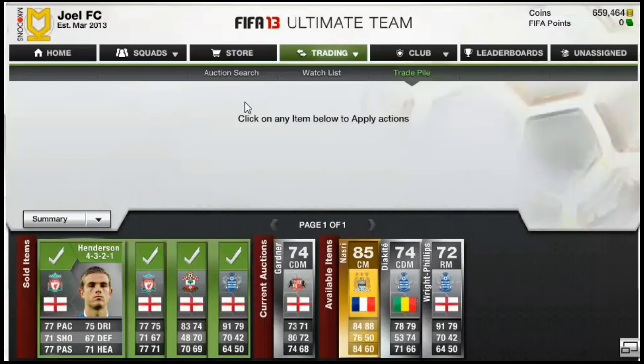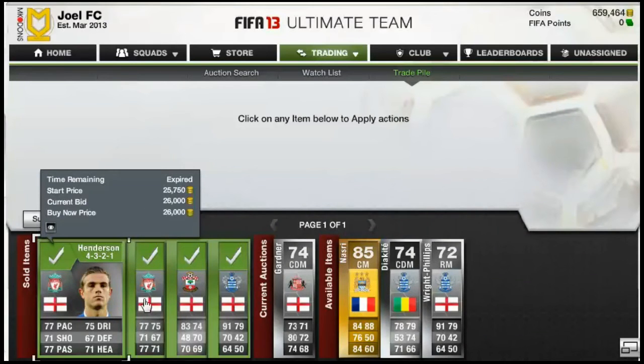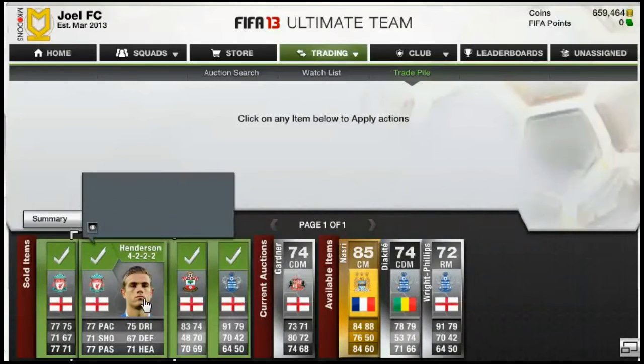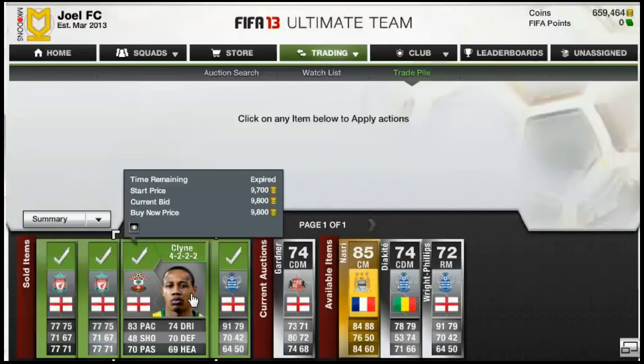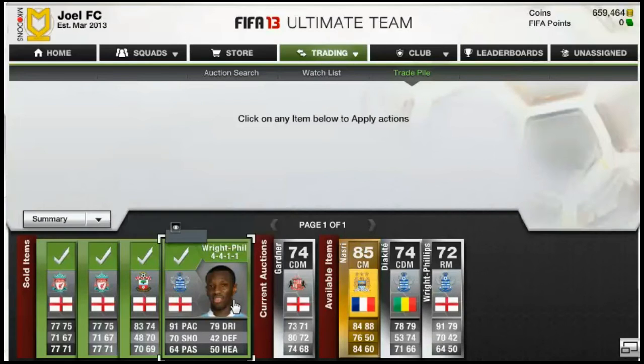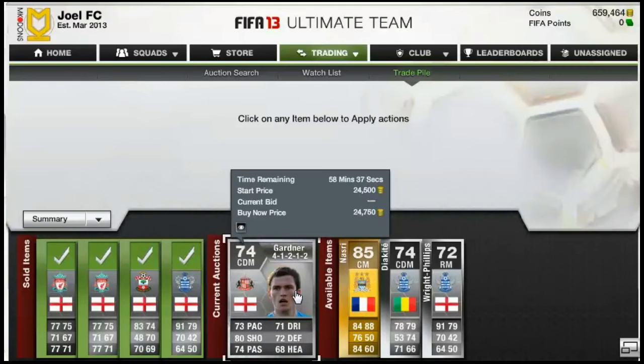We are back. Four out of five of the players have gone on to sell, which is really good. The Henderson sold for £26,000, the other Henderson sold for £3,750, the Klein sold for £9,800 as listed, and the Wright Phillips sold for £14,250 pretty much instantly. Maybe we could have made a little bit more on that, but oh well. It's just the Gardner that's yet to sell, but I've dropped it to £24,750 and it should definitely sell eventually.